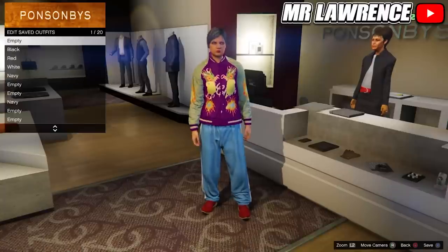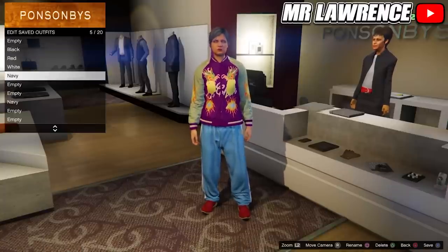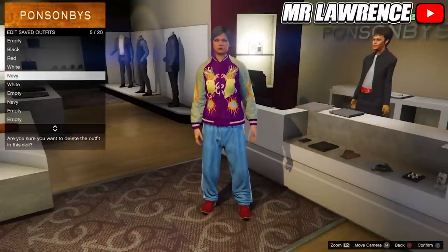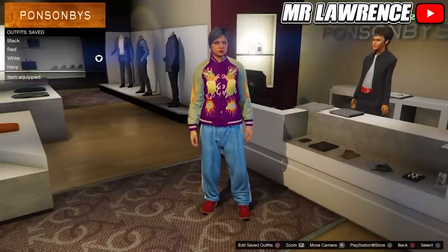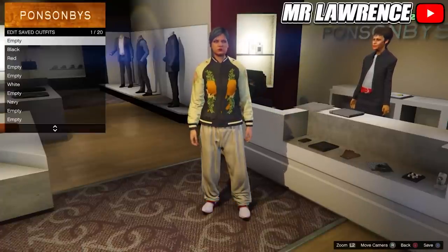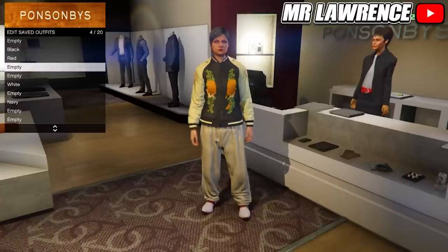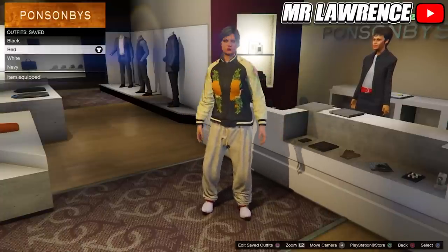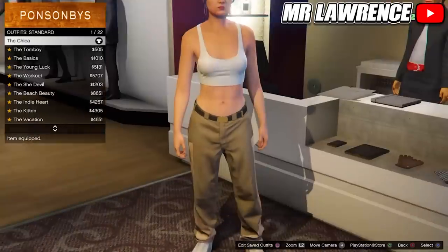Then equip the white saved outfit and save it in slot number six. Now delete the navy and white outfits from slots five and four. Then equip the red saved outfit and save it in your fourth outfit slot. Now delete the red outfit from your third slot.